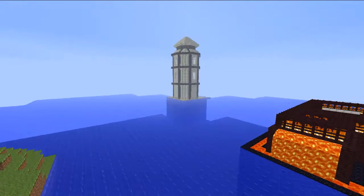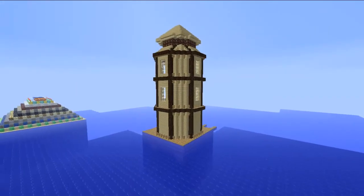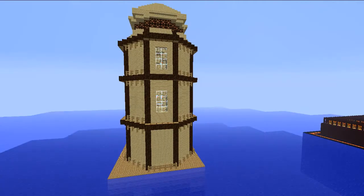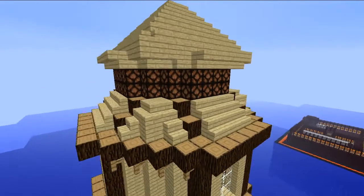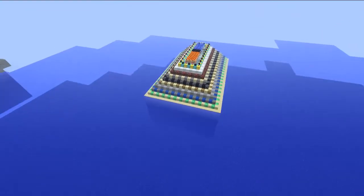That's my house. And this is a lighthouse — it's exactly the same as the one on the basic island. Right now it's off, but of course you can turn it on. Yeah, that's just the lighthouse.